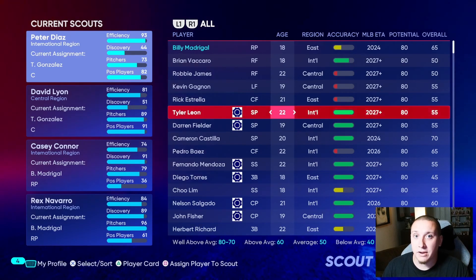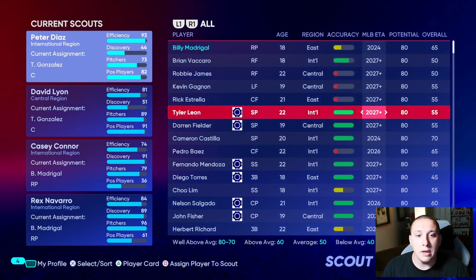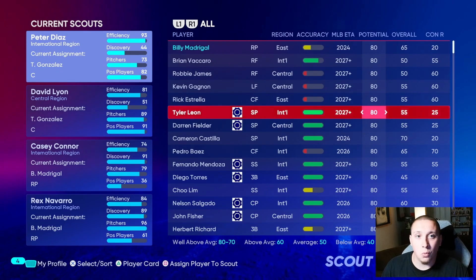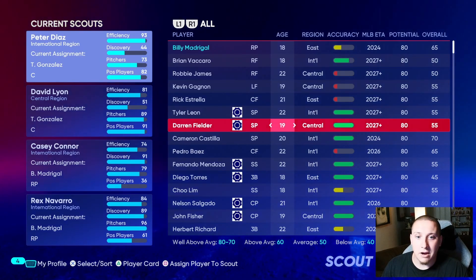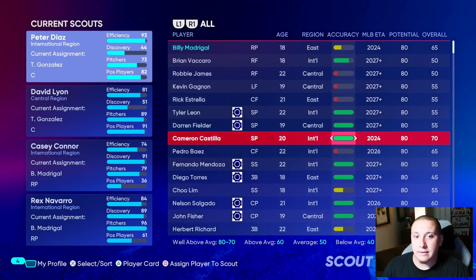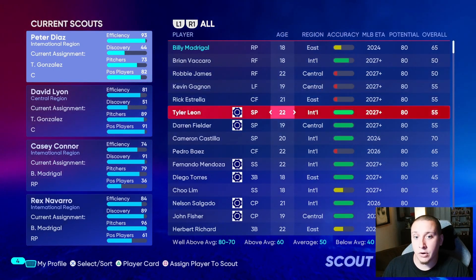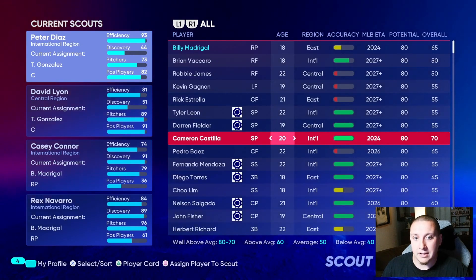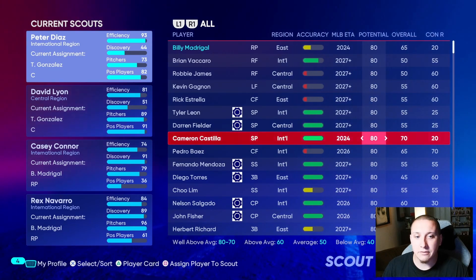When scouting in MLB The Show, you'll end up with lots of players that have good development and a good overall at a certain age. One key comparison is age versus MLB ETA — these two things are not necessarily linked. For example, we have a fully scouted 22-year-old starting pitcher who doesn't have an ETA until 2027 plus, but here we have a younger 20-year-old starting pitcher whose ETA is 2024.